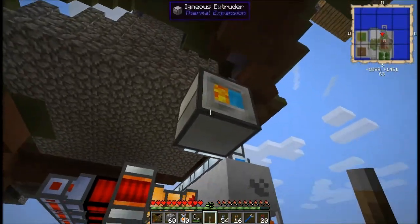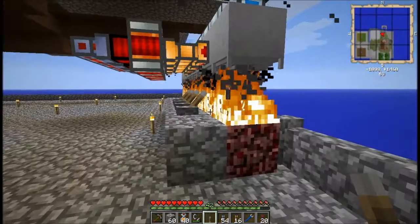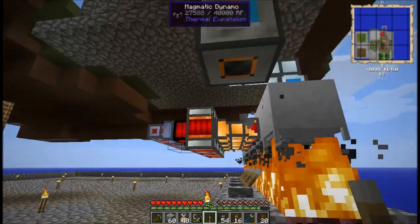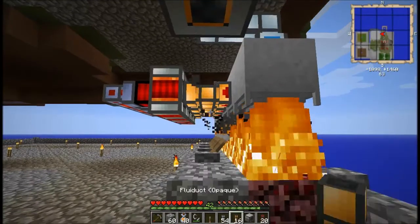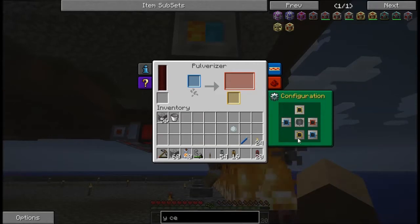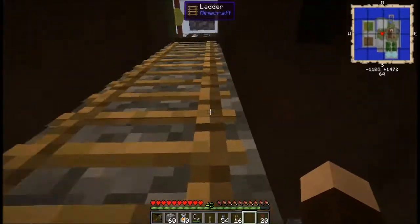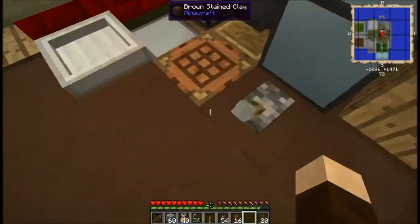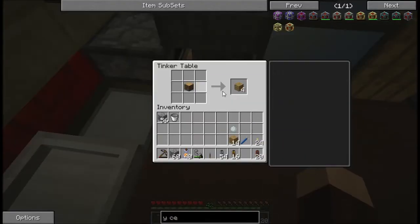The next thing I want to do is set the output of items to the bottom. I'm going to go ahead and pulverize some cobblestone into gravel. Let's place that, clear all this, set it to input from the top, and output to the bottom. I'll go grab a couple of chests. Yes, I know it's not pulverizing yet — I need to hook up the power, but first I need to give the items a place to go.